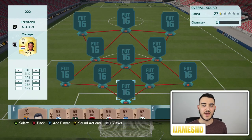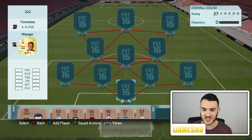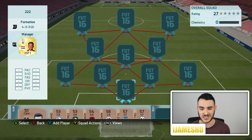So for this squad, we are going with a 4-3-3 with the two in brackets. I think it's a full nine and as I did say at the start, it's a 15,000 coin team — so pretty much anyone and everyone can afford this team.